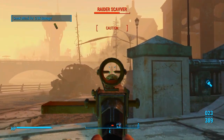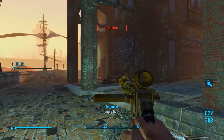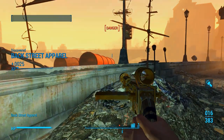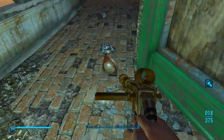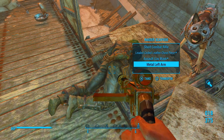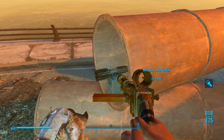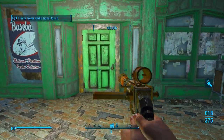Right over here we're going to have some enemies. Take out the turret. There's one more turret right there. And now they are all done. We're getting ready to go into Backstreet Apparel. First, we want to disarm that, and then we're going to go inside here.